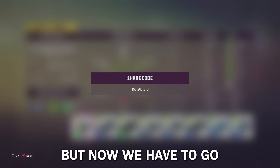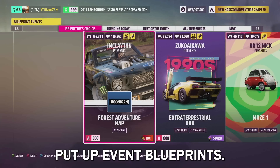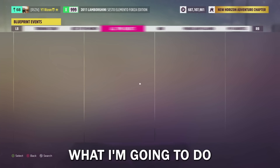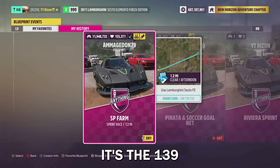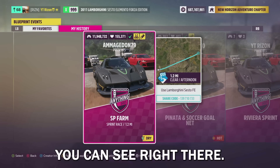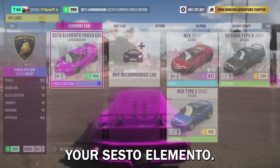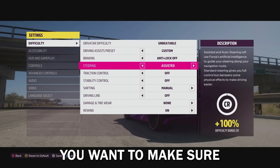The tune is on the screen for you right now — you can pause the video and do whatever you have to do. Now we have to go to the Event Lab and pull up event blueprints. What you're gonna do is search for a code right here. I'm gonna show you a recent code on screen right now — you can see it right there, pause the video if you need to. Launch it up in solo mode and make sure you select your Sesto Elemento.